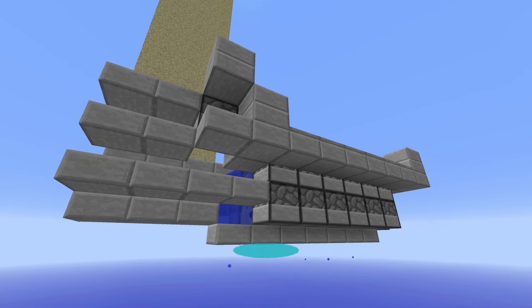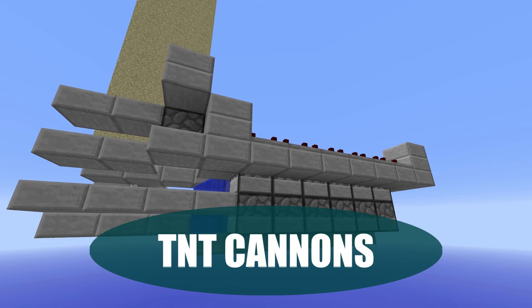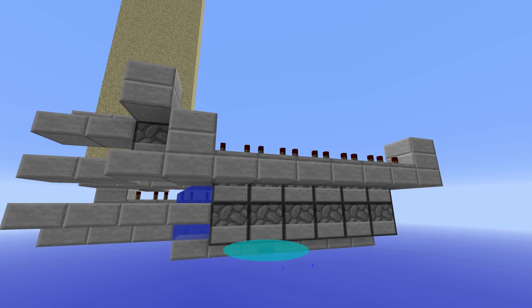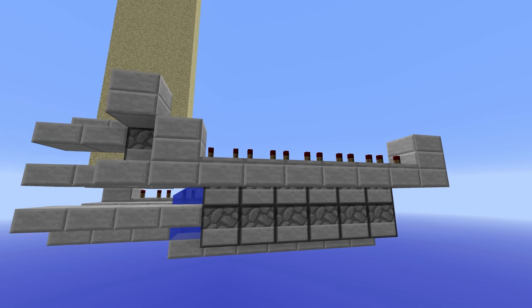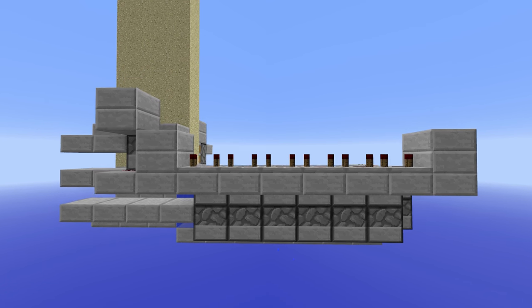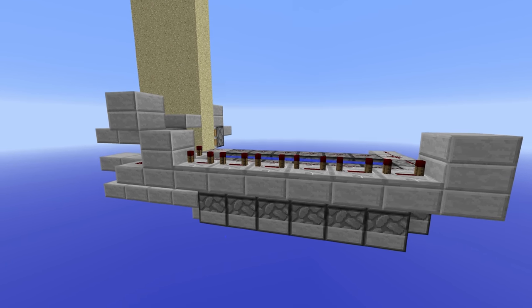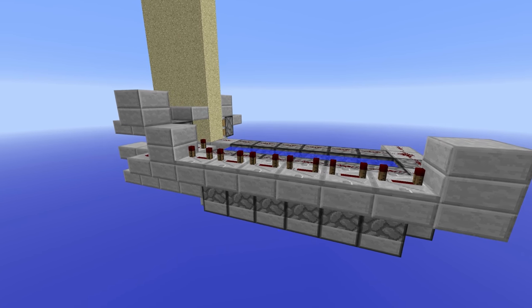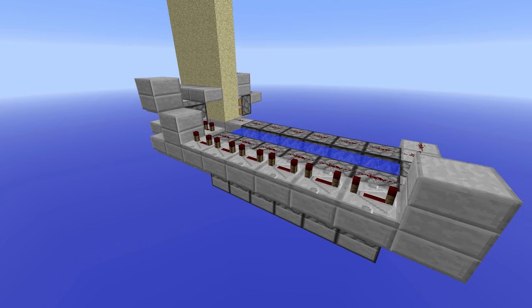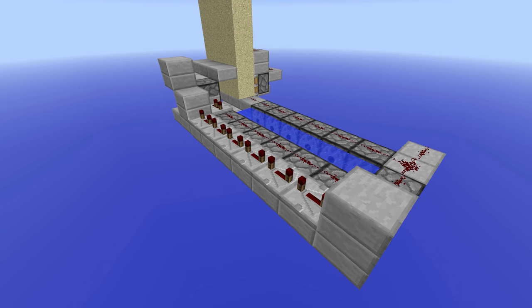Hello guys and welcome back to TNT Madness. Today we're going to be looking at a double tap cannon. What a double tap cannon does is essentially destroy regen walls by first firing a piece of TNT and sand hybridizing, then launching a few more pieces of sand so that the water lands on the sand and goes into the actual place where the lava is, falling into the lava before it can regenerate and turning it into obsidian.